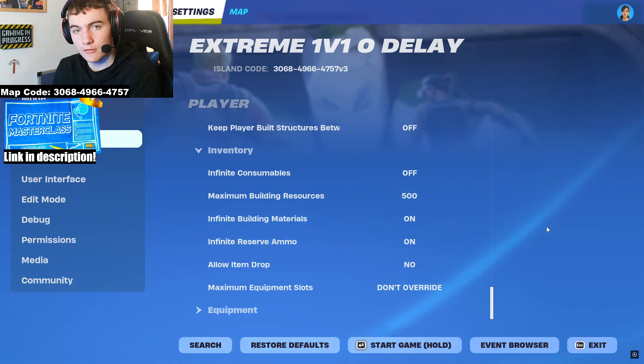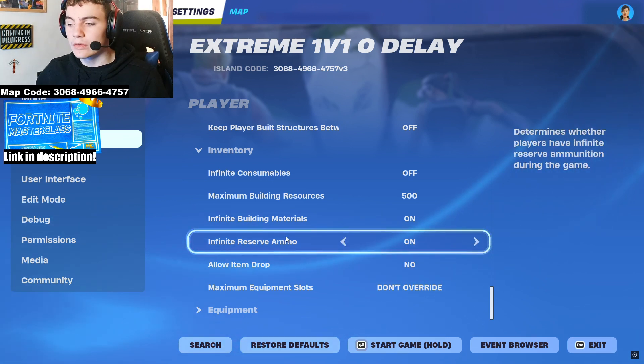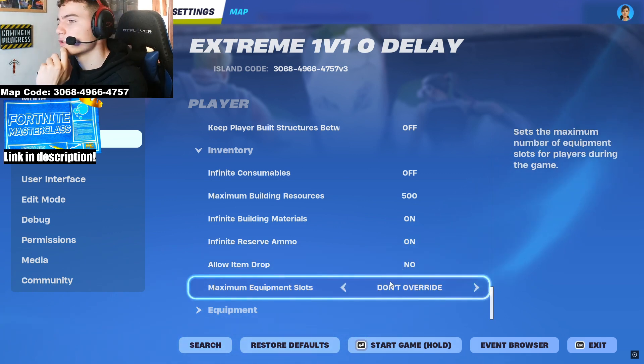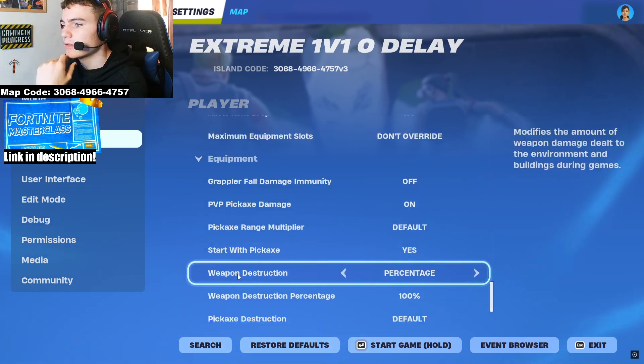Maximum building resources at 500, but also turn on infinite building resources so players can build forever — you need this in a 1v1 map, people don't want to be limited. For reserve ammo: on, with unlimited ammo as well. Allow item drop: no — this means players can't drop their guns. You should not override the maximum equipment slots.